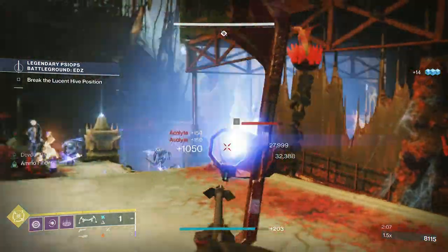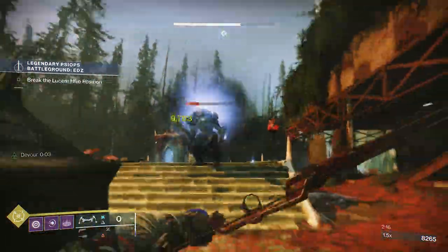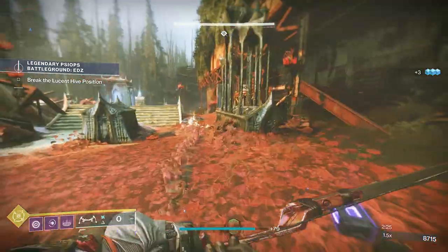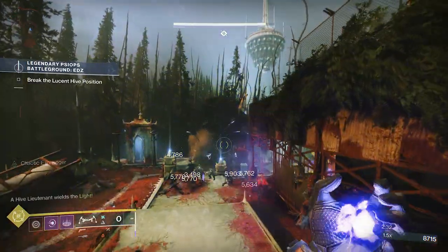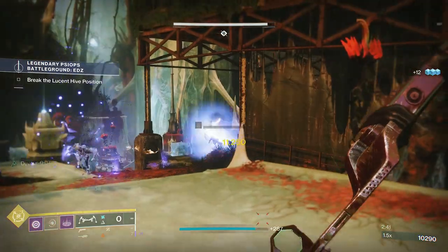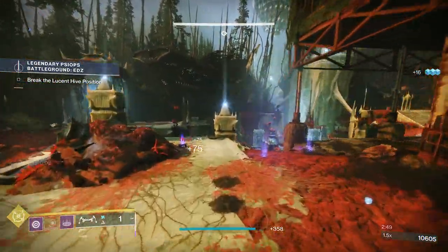The great thing about the Grenade on the Warlock is I get Devour, so I can be a little bit more aggressive — but not to the point where I can ignore adds. I was worried here because that lucent moth — from reading the lore it's like an infection the Hive sets off now that they're rejecting the Light — releases little moths of light that explode and are aggressive. I was worried about finishing that knight in case the moth exploded and took me with it, because they do a lot of damage.